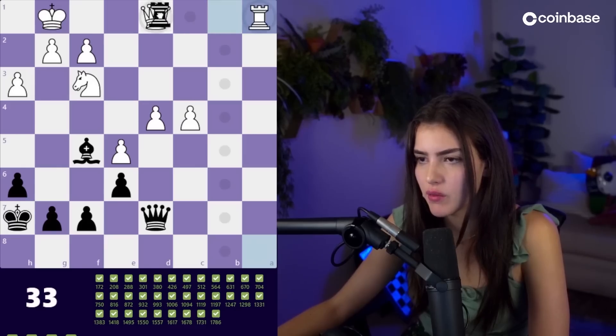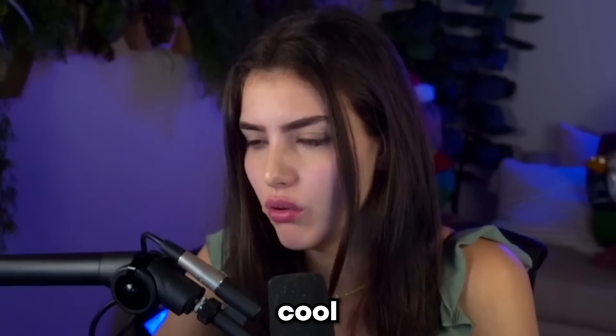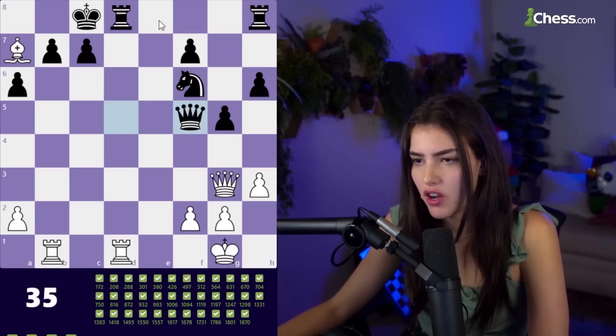And then we run away, and then we win a queen, and then we win. Check, takes, takes — cool, so far so good. Are you feeling confident, chat? White to move, what are we gonna do?